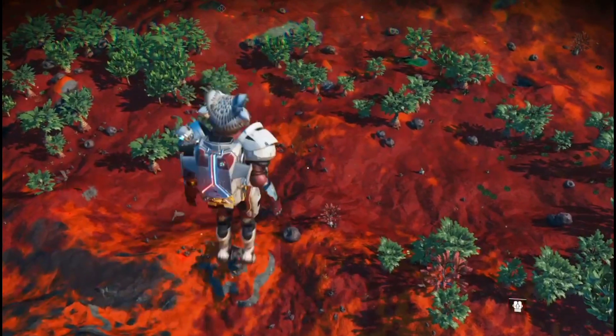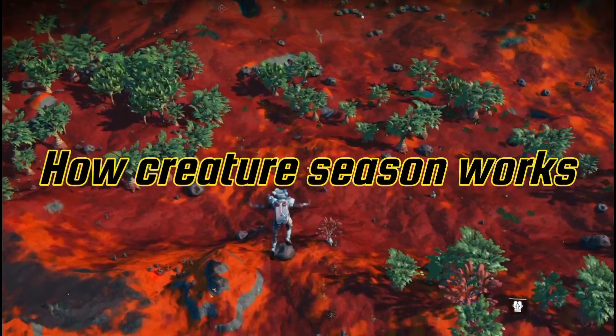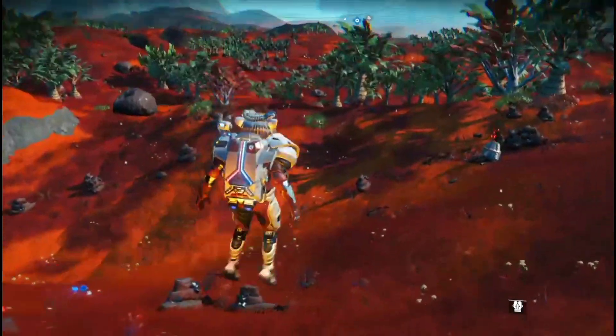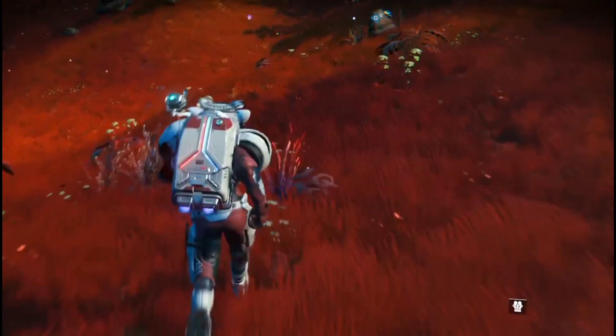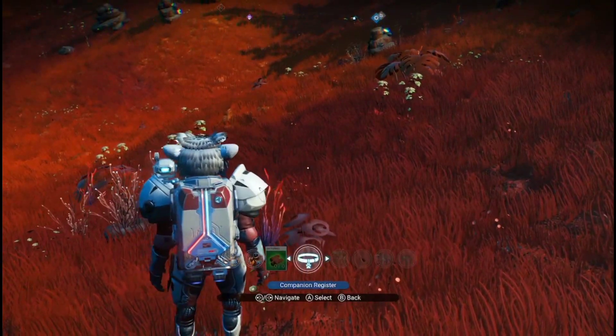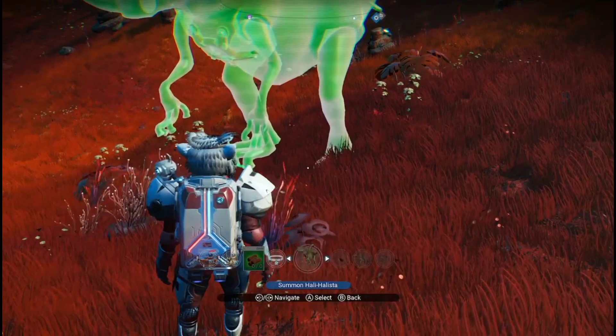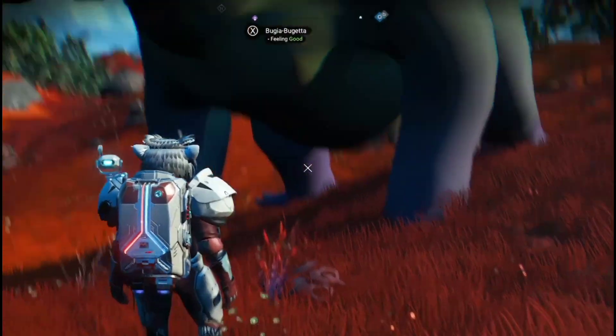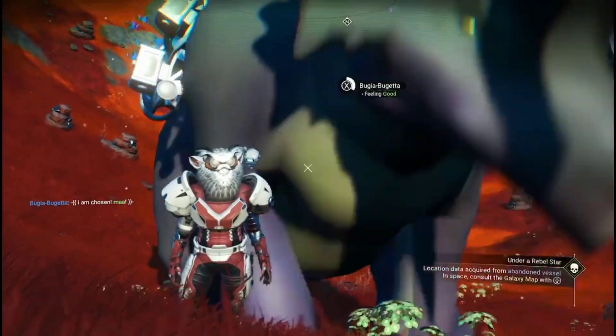I'm going to jump down onto the lovely planet below and show you how this actually works. We're in the universal center of creature research in galaxy 38, in a pirate system, so I need to stay away from the space police. I'll get one of my creatures out — this is the planet where I'm going to test all the creatures.